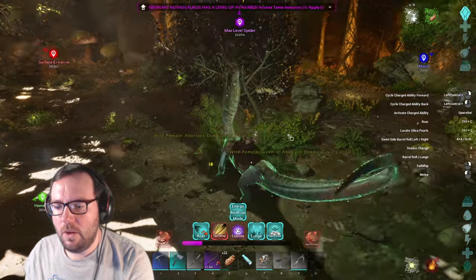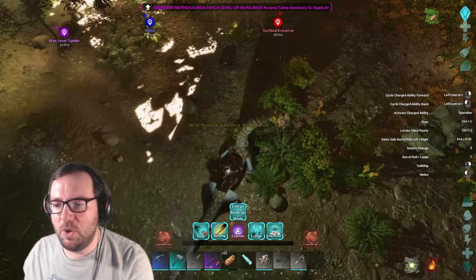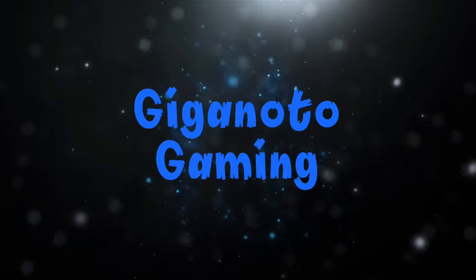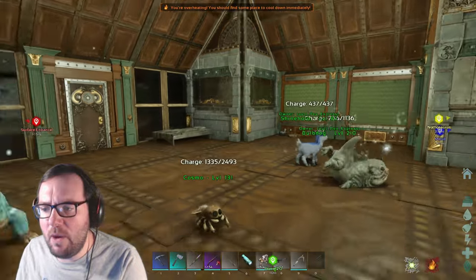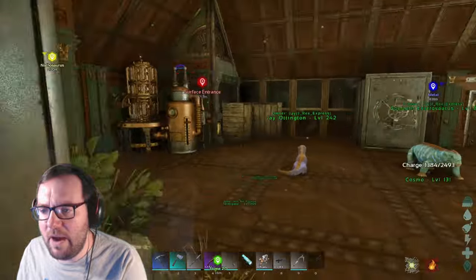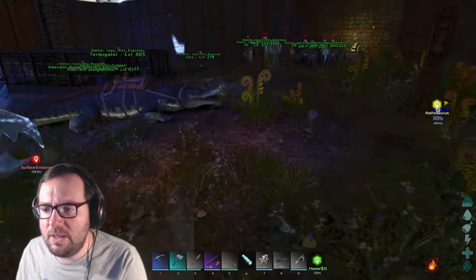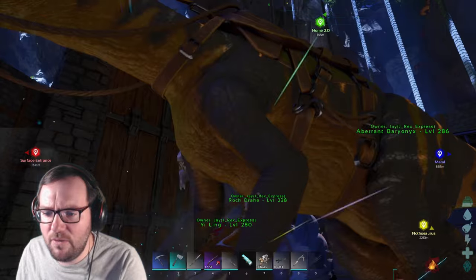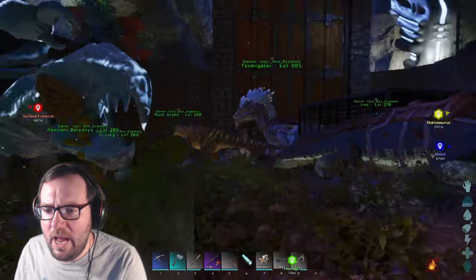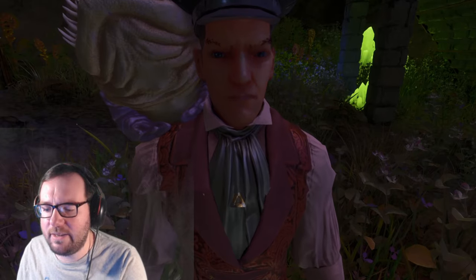What's going on guys, and welcome back to another episode of Ark Aberration Ascended. Last we left off, we went with the Baryonyx and went on our second cave adventure. The Barry Onyx is down there, and we went into the blue zone cave and got our second artifact - I believe it's the artifact of the shadows. On our way home we came across a level 125 Nothosaurus, and in today's video we're going to tame that.